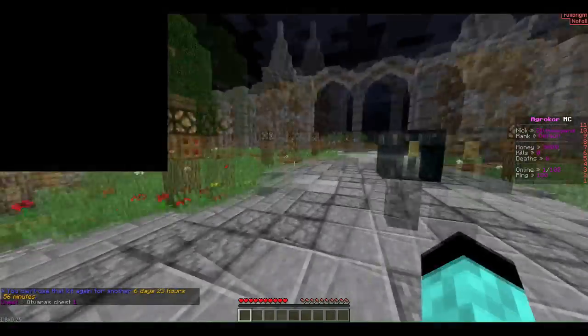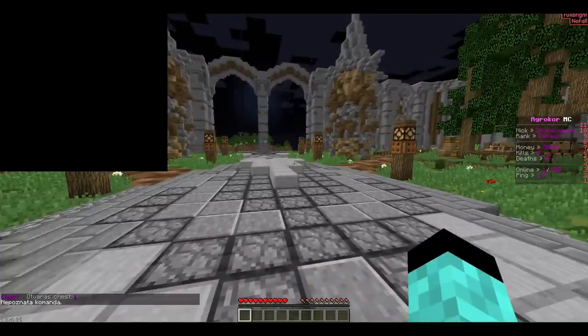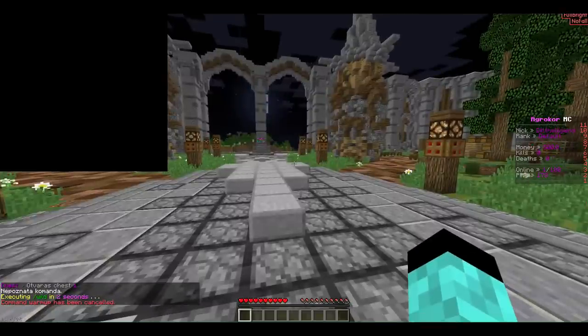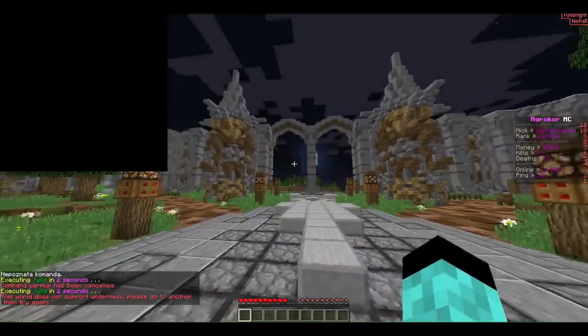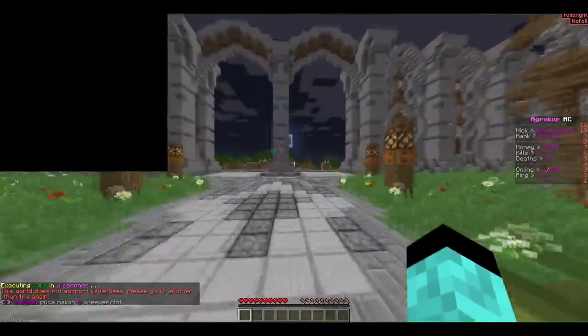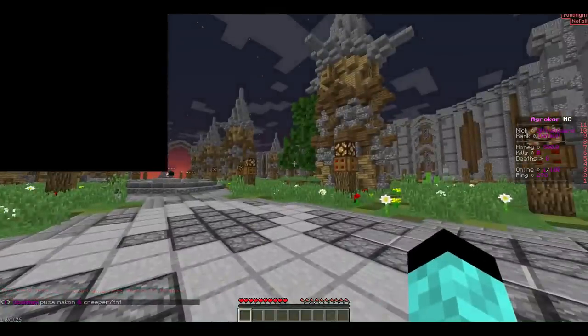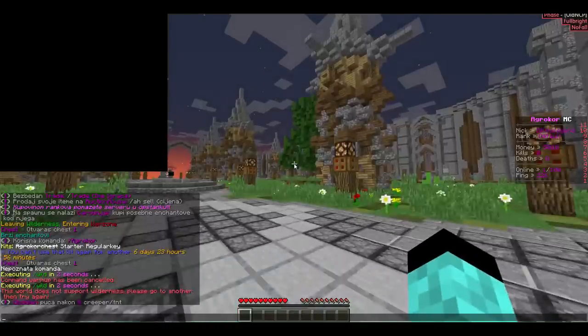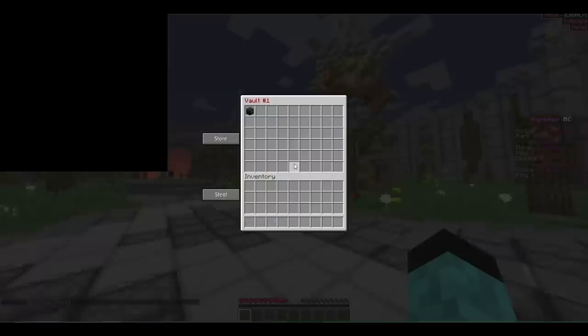We're going to put this in the player vault and go to a random place — slash wild. Let's wait for it to take me to the wild. This world is not sport wilderness so we're going to have to go out here. If you do have a client you can quickly do this at spawn — if you have a hack client just use phase. I'll show you how to do it with free cam here in a second.